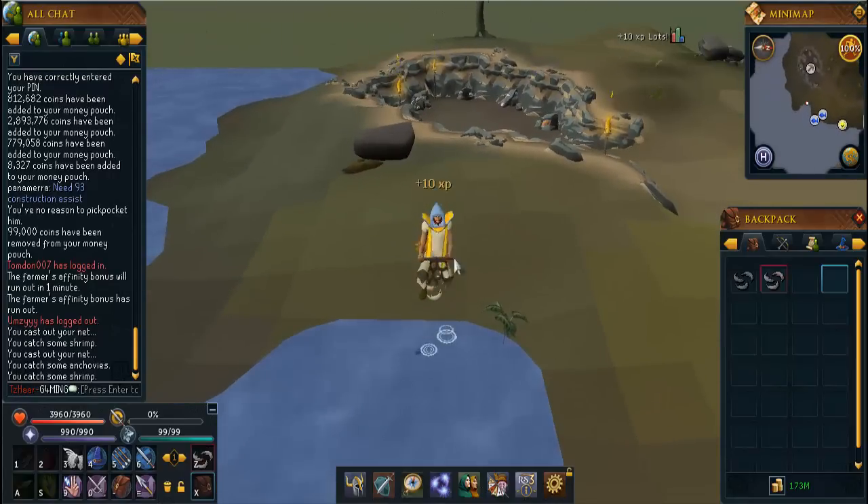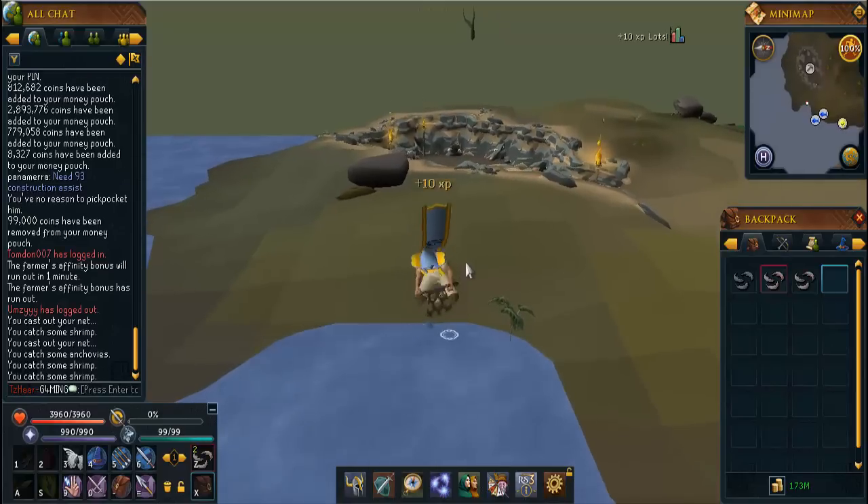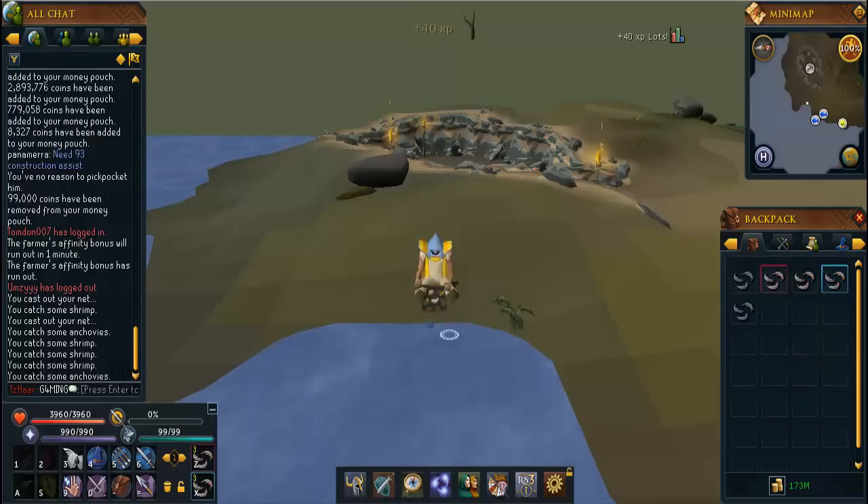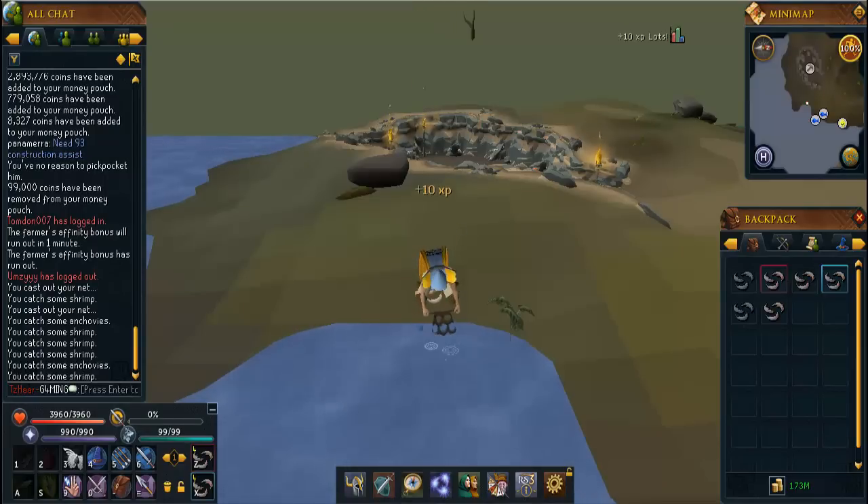First things first, you're going to want to go to the Lumbridge swamp. You're going to want to catch shrimps — you get anchovies as well from the same level — and you're doing this from level 1 to 10. You'll need to do exactly 116 catches.